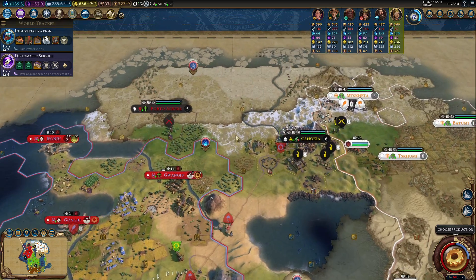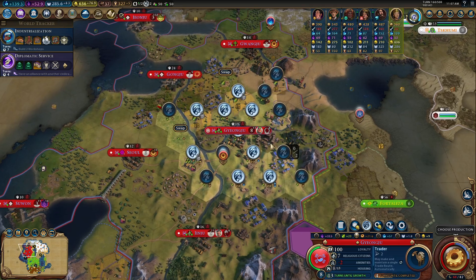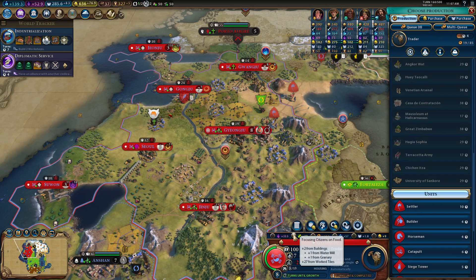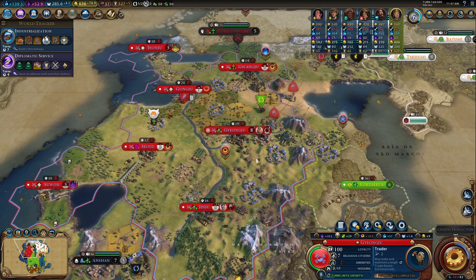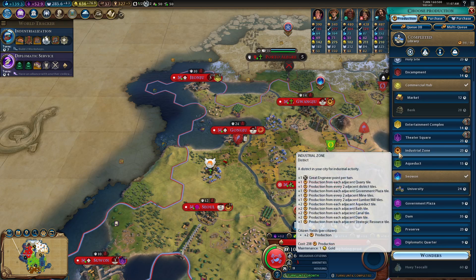We've got two settlers here — this is actually recoverable. This is totally recoverable in that situation — not the end of the world. It could be better, it could be worse. In the meantime, let's get ourselves a little bit more general growth here. And here we've got our library. That's perfect.